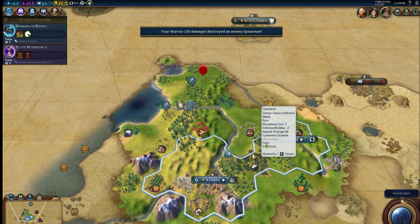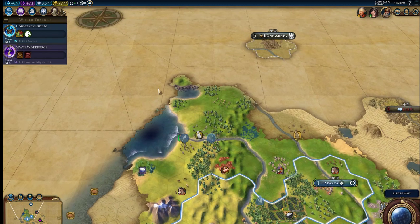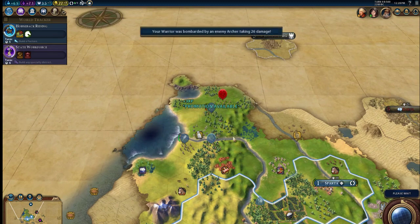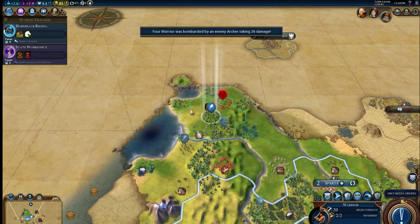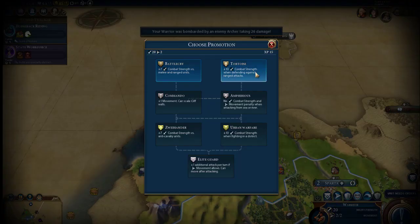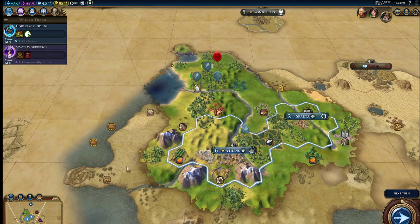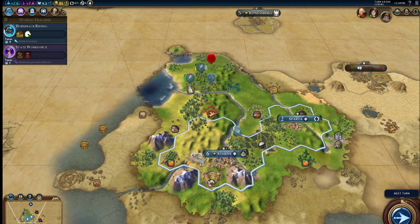Okay guys, I'm going to end this episode here. We got another settlement — Sparta, which is also very nice. Killer barbarian encampment, they're attacking me, but we will take care of them. Got an archer going there and everything. I should promote you. We're doing pretty good against the barbarians and we just got to take care of that guy there. Building the Oracle, which I think is a very good idea. Sending the builder over here to improve the city, and then we'll have an internal trade route. So thank you guys so much for watching. Next episode will be coming soon, and I will see you guys then. Peace.